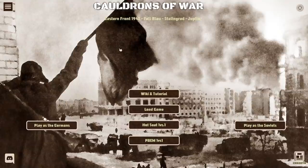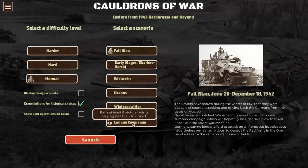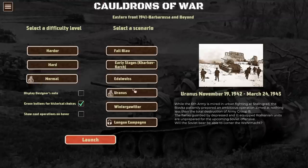So let's jump into Cauldrons of War Stalingrad. We're going to be playing as the Germans - I think this game is best played when you're the one pushing the initiative. There are three difficulty settings; normal is hard enough for me. There's an interesting option that lets you see the historical choices - what the Germans did historically versus alternate history options. There are five different campaigns unlocked initially, plus a long campaign you can unlock. The campaigns are Fall Blau, the German drive into Stalingrad from June to December 1942, and Edelweiss, the attack into the Caucasus from July 25th to November of 1942, and then Operation Uranus from November 19th, 1942 to March of 1943.